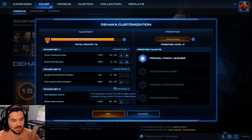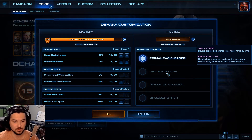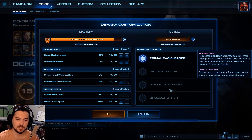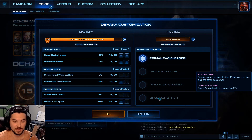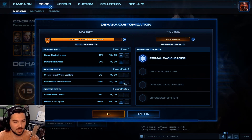Next one is Dehaka — I like Dehaka. Primal Pack Leader/Devouring One: Devour applies its benefits to all nearby friendly units, but he has zero base armor, loses the Scorching Breath ability, and his max level is reduced by four or five. If it was reduced by three I'd be fine because I don't ever use Scorching Breath. Primal Contender: Pack Leaders and their entourage deal 50% more damage and have 100% increased life, Pack Leader cooldown reduced by 33%, Pack Leaders can consume essence for Dehaka, but Dehaka exits the map while Pack Leaders are active and only one Pack Leader may be active at a time. Final one I really like: Dehaka spawns a clone — if either Dehaka or the clone dies, the other dies as well, but each has max health reduced by 35%, so overall they have more health combined. I think that's a really good trade-off.